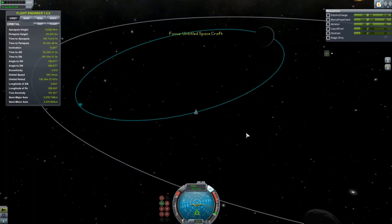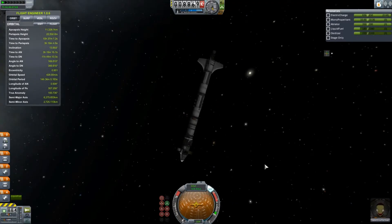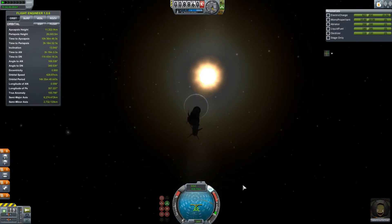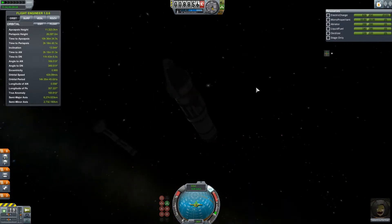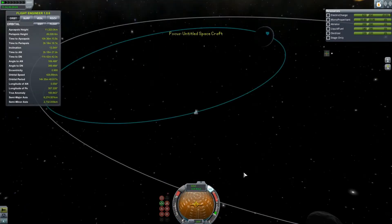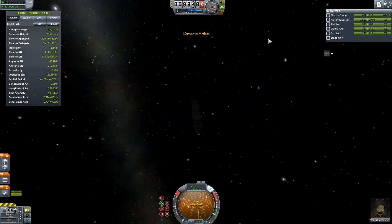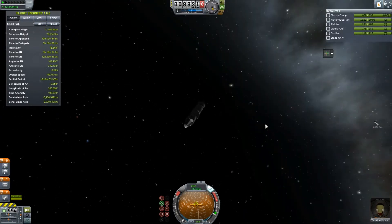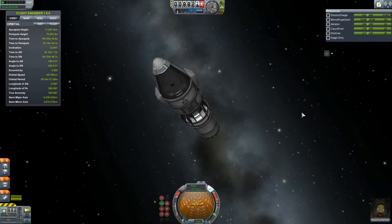Unfortunately, because of the rail system in this game, if you don't have the object selected as it's coming back from orbit, there's a very good chance it's going to get stuck onto a rail and end up in an orbit. Which is fine, except that the rail system doesn't acknowledge the atmosphere.